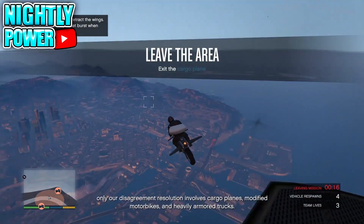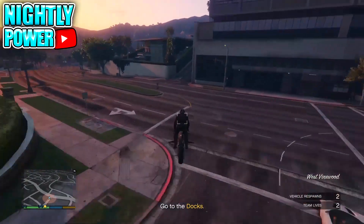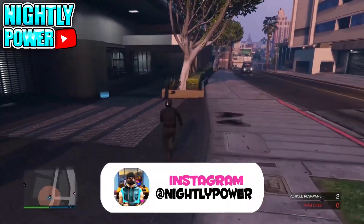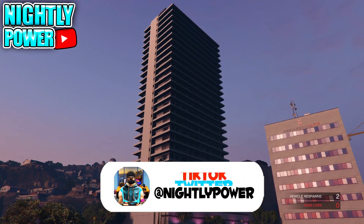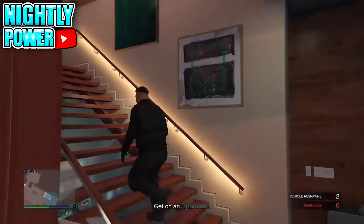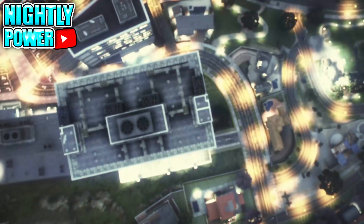When you get into the mission, to save the outfit you're going to make your way to your apartment. Once you've made your way to your apartment you're going to have to blow yourself up. When you respawn you should be able to walk into your apartment. Make your way over to your wardrobe and save your outfit.